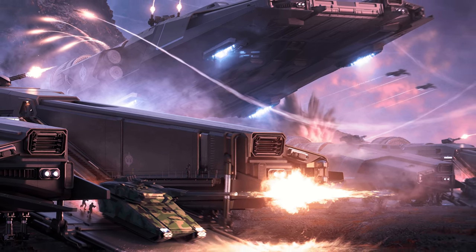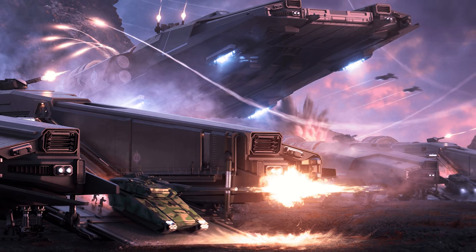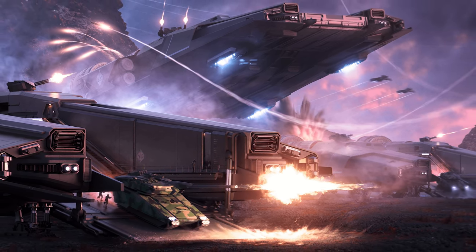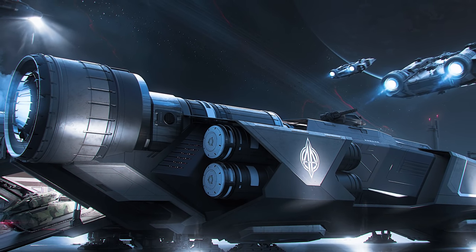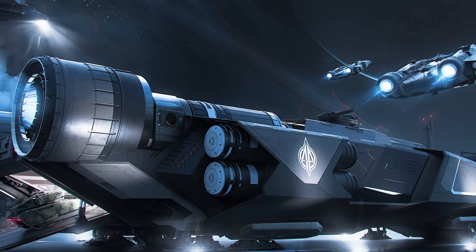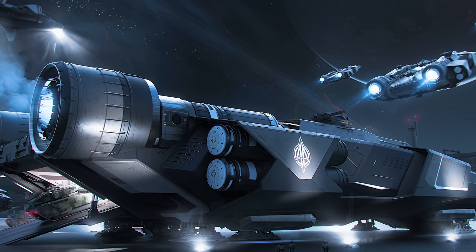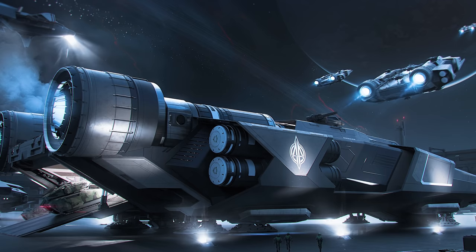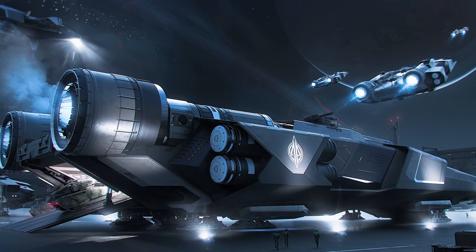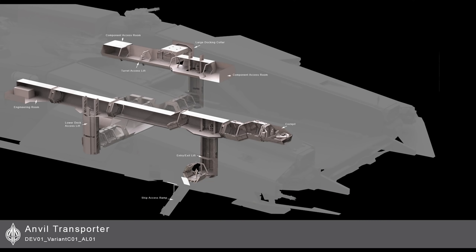Where is the tractor beam mounted on the ship and can it be used to pull a ship onto the deck and transport it? The tractor beam is mounted in a deployable compartment on the passenger side, under the remote upper turret. This allows it to have range over the external pads to aid with the landing and removal of ships. So it sounds like you will most likely be able to pull a ship or small vehicle onto the pad — we're not sure of the power of that tractor beam, so we will have to wait and see.